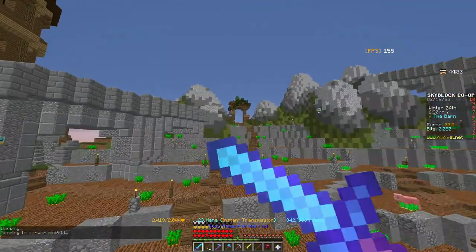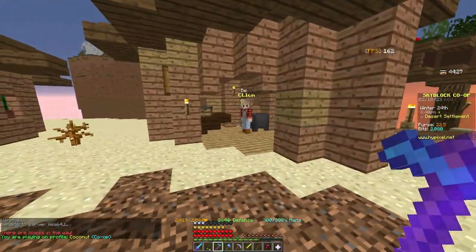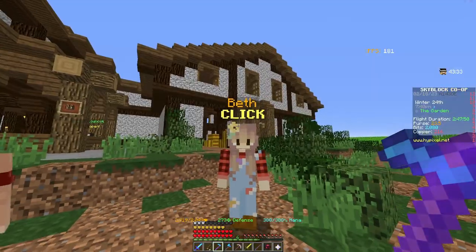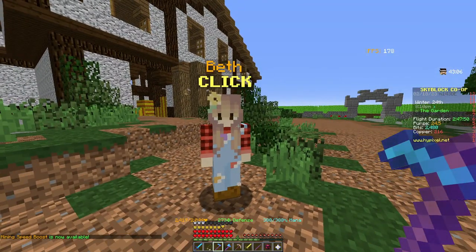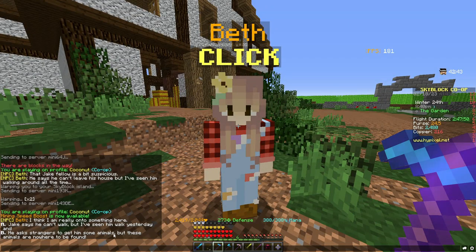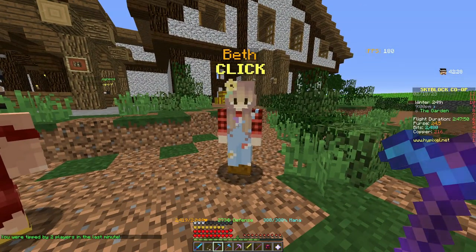If you haven't unlocked Beth yet in your visitor's logbook, warp over to the Mushroom Desert — she's literally in one of the houses there. Go talk to her once you're at a high enough gardening level and she'll be able to visit your island. To get the talisman, she has to visit you three different times, with different dialogue each time. She's investigating Jacob, saying she's seen him walk despite him claiming he can't.